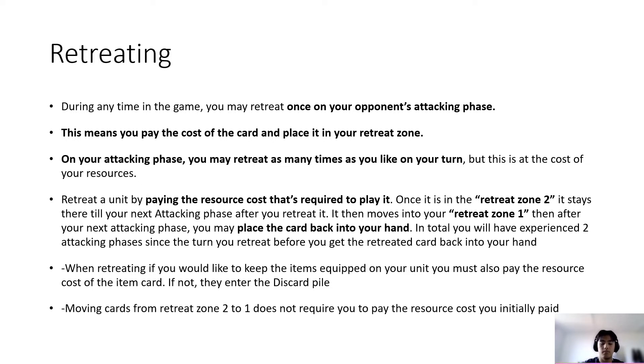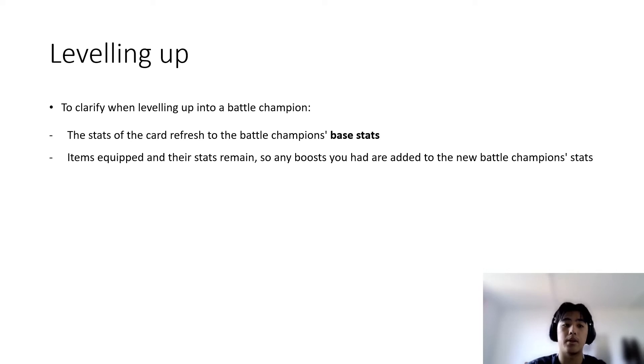When retreating, if you want items, pay the item cost as well. The retreat cost is a one-time payment to get it into the retreat zone; the following draw phases are just waiting. For leveling up, the stats of the card turn into the battle champion's base stats with full health restored. Items equipped to the level-up champion get passed onto the battle champion because it's the same entity.